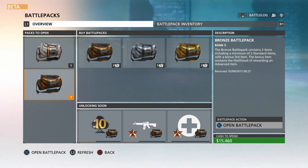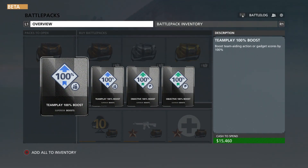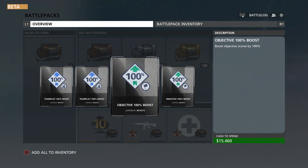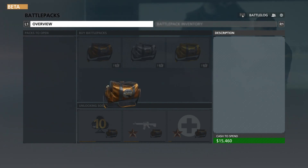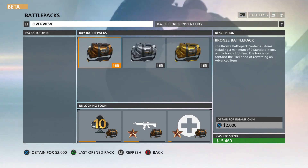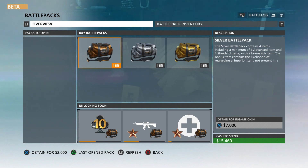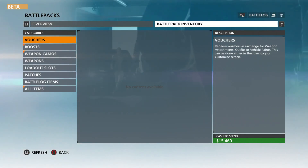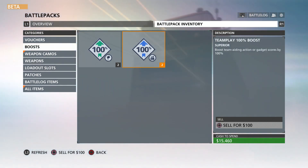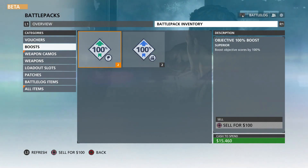Battle packs are the same thing — once you hit certain levels you unlock them and then you open them. Let's see — I got a team play 100% boost, objective boost, objective boost, boost — so it's basically just boosting your scores. Let's see what I got in this pack — cool, I got different camos and an advanced camo, pretty sweet. With real money you can also buy battle packs, but it's best just to play and unlock them so you can use your in-game money for weapons. You can also go to something you've unlocked and sell it for money on the right side, which is pretty cool — if you're never going to use something you can at least get a little more money. You can't do that with camos though.